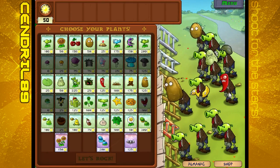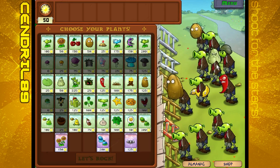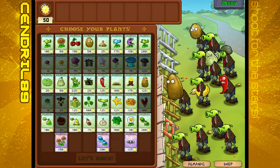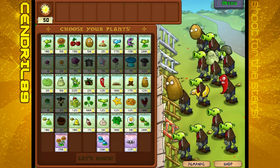Zombotany 2. Peashooters. Jalapeno - which will wipe out a line. Squash - which if it gets near something it'll squash one of your plants. And that's it. Tallnuts - which of course take even more damage than the Walnut. And a Gatling Pea, which shoots 4 peas. All highly dangerous.